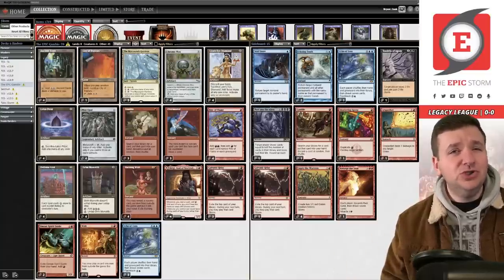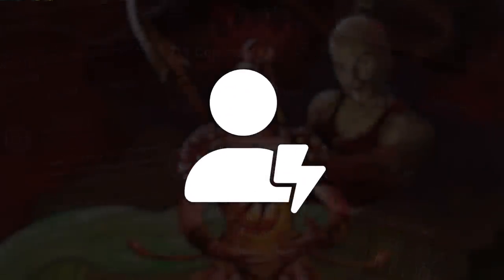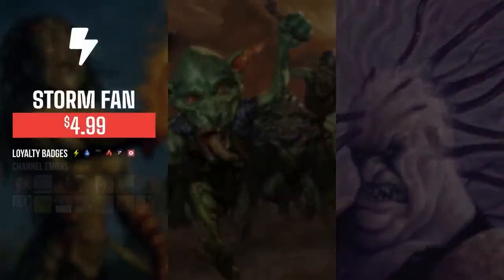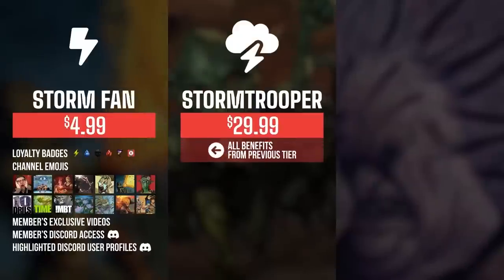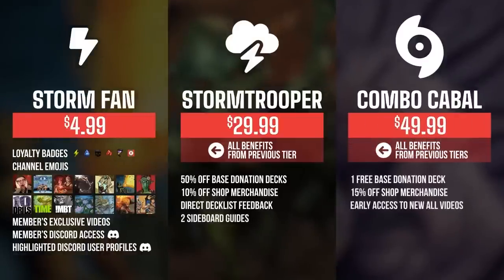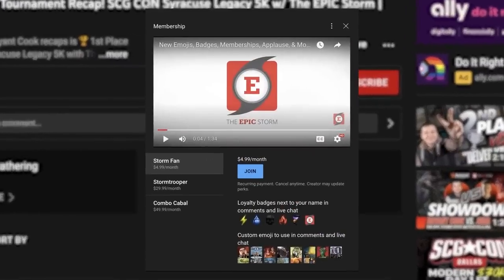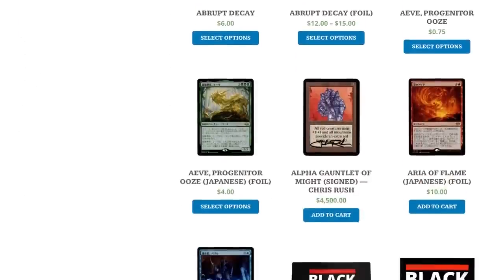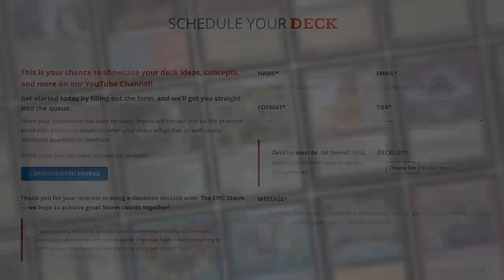If you enjoyed this video, make sure to leave a like, comment, and subscribe. You can also show your support by becoming a member — you get badges, emotes, exclusive members-only content, and access to the members Discord. Higher tiers offer shop discounts, strategy guides, early access to videos, and even free donation decks. We also have the EpicStorm.com shop and donation decks.